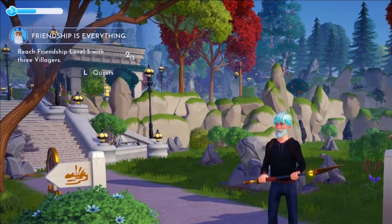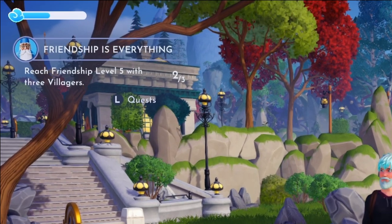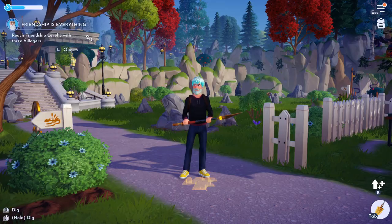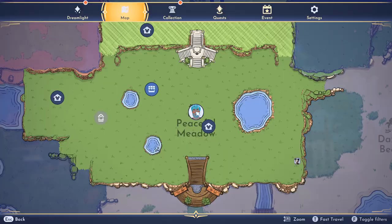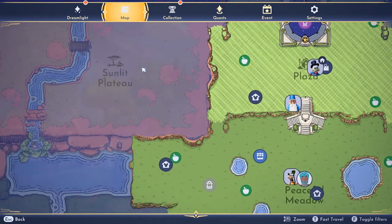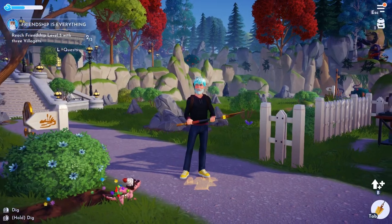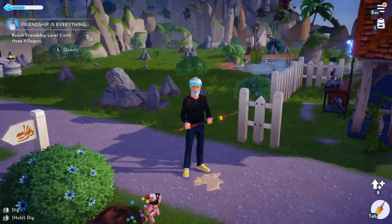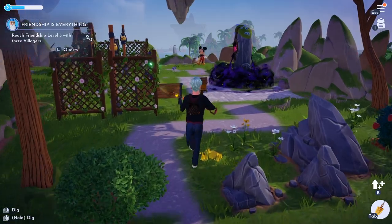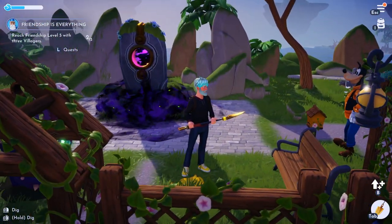If you see at the top left of the screen I have a quest right now called Friendship is Everything, and it wants me to reach friendship level 5 with three villagers. The reason you want to do this quest is because you actually can't access other parts of the game — like Dazzle Beach or the Sunlit Plateau — even if you have enough stardust. It won't allow you to do that until you go and turn on this totem. So to do that we have to complete this quest, and I'm going to show you how to do that really fast.